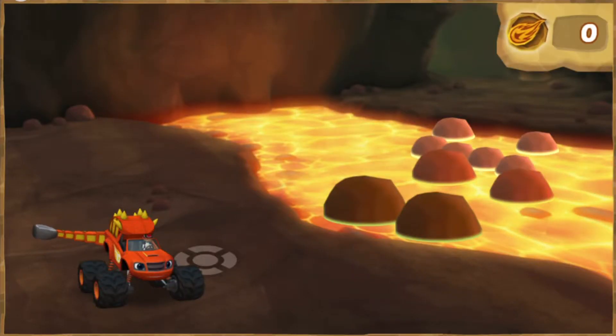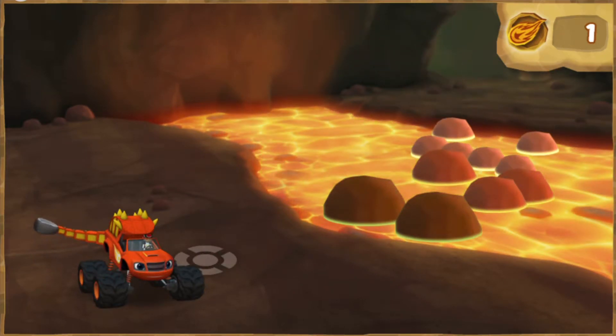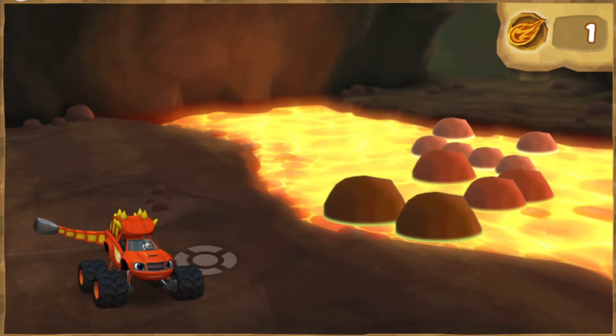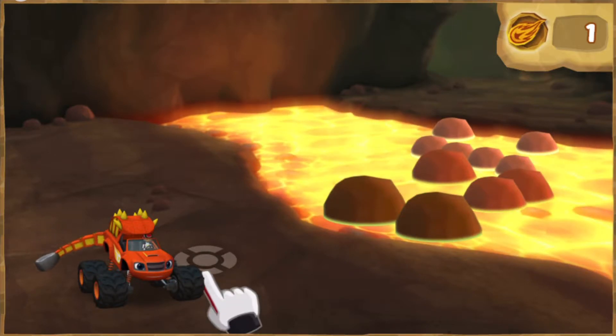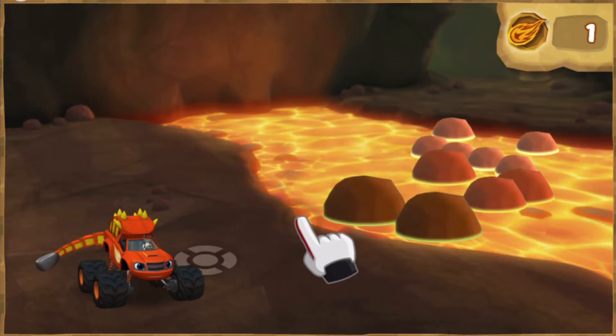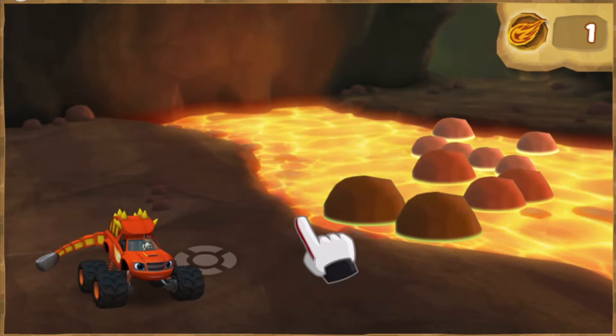Force is when you push or pull something. When Blaze swings his tail to knock the rocks into the lava, he is using force. We get to use force — that's when you push or pull something. When a rock is right in front of Blaze, swipe to the right to swing his tail.